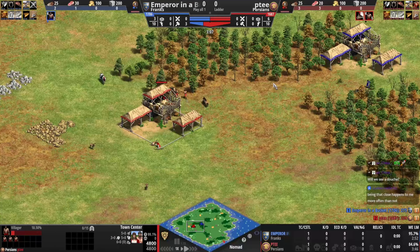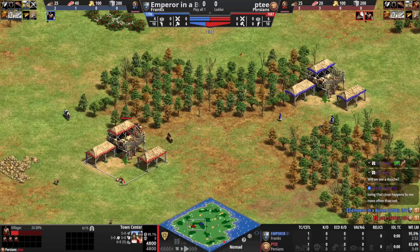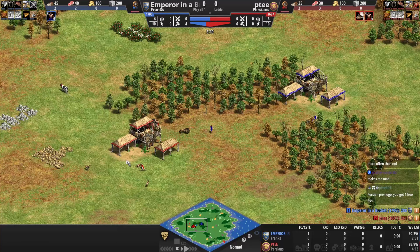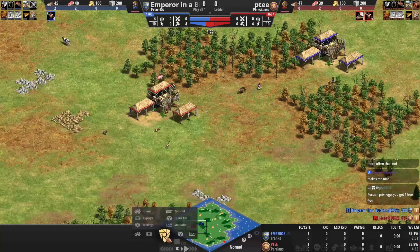PT already has a bit of an advantage — he has an extra villager and got his TC up a bit faster, which makes the difference here. It's kind of awkward having blue on the left and PT on the other side when the town centers are opposite.